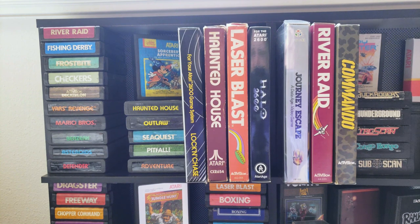There are some gems on the Atari 2600 — what a great system. Starting at the top left is one of the iconic games, Activision's River Raid. Love River Raid. And a lot of these are Activision games up top: Fishing Derby, Frostbite — another one I absolutely love — Checkers, Decathlon, Yars' Revenge, Mario Brothers, Berserk, Asteroids, and Enduro/Defender. Moving over, we've got Sorcerer's Apprentice and Mickey Mouse — a collectible little title — and then a loose copy of Haunted House. Outlaw, Sequest, Pitfall — gotta love Pitfall — and of course Adventure, the classic, the first game that ever had an Easter egg in it.